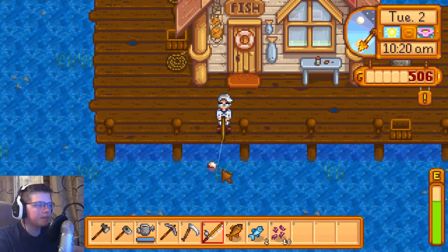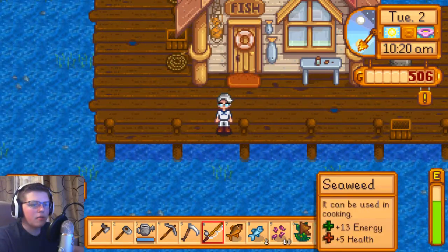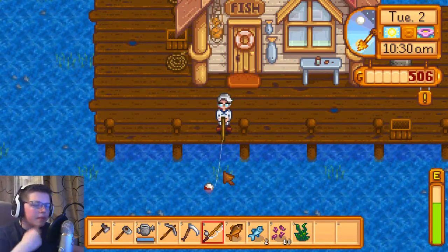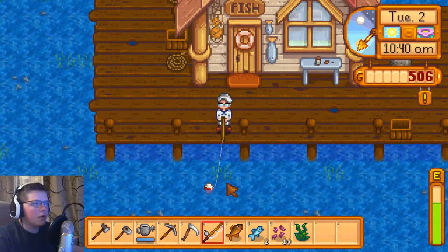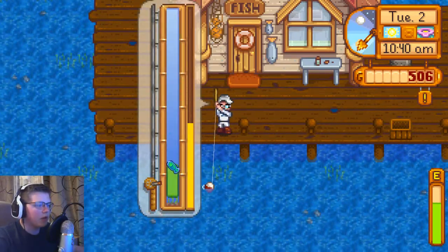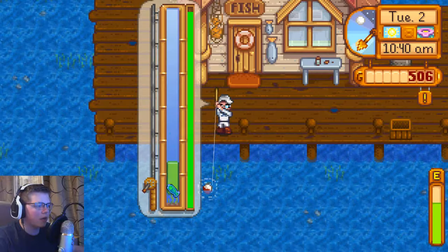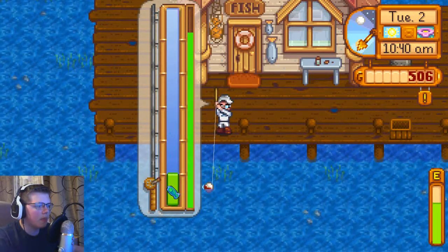We'll keep fishing a little bit. Occasionally you will pick up random stuff - seaweed in this case is actually pretty good garbage because it's kind of like food; you can actually eat it, so it can give us energy which is very nice. Fishing is one of the funnest things in my opinion to do in the game - it's very calming and it gives you money. Oh come on fish, stay steady for me! There we go.